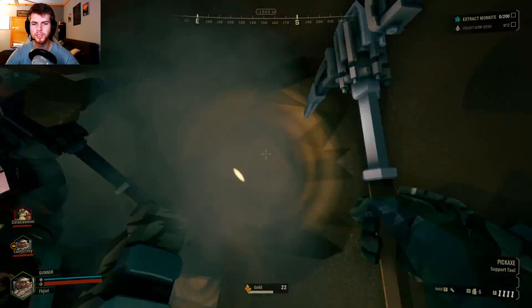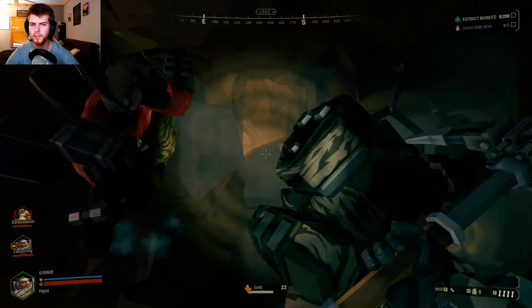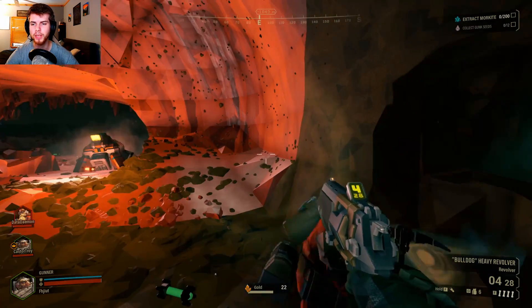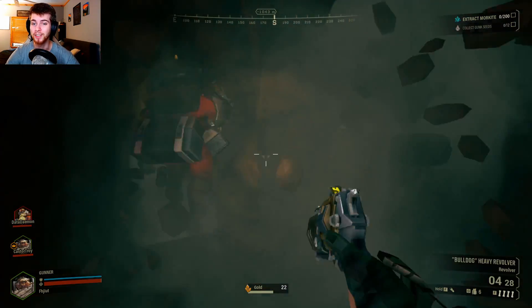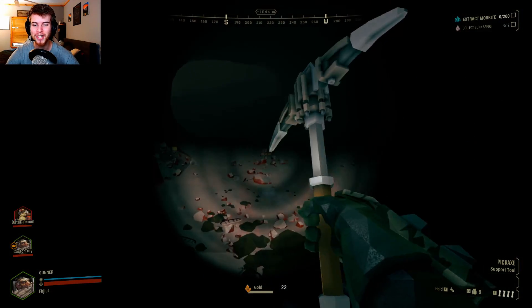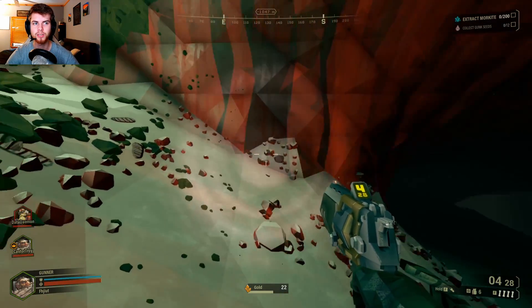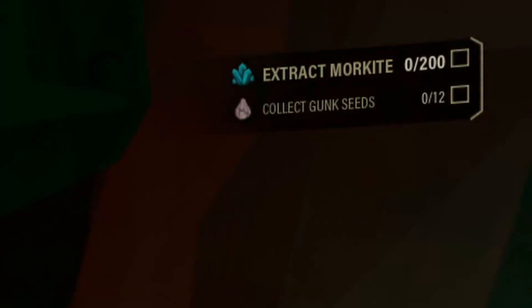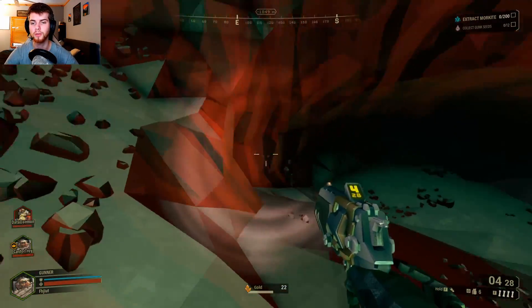That is the beauty of Deep Rock Galactic — you can make new friends so easily. The whole goal of this game is to mine into these alien caves and find any resources you can. You usually have a mission objective. This one looks like gunk seeds and morkite — I did a morkite mission for the tutorial.